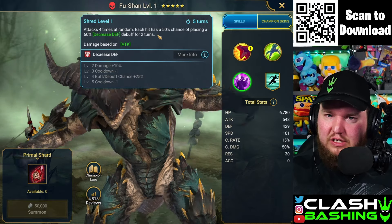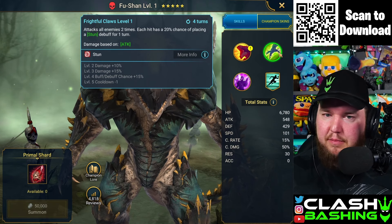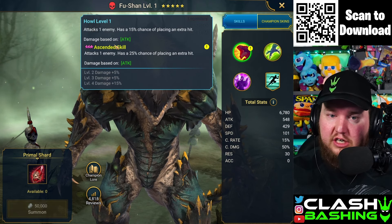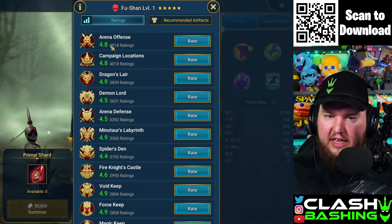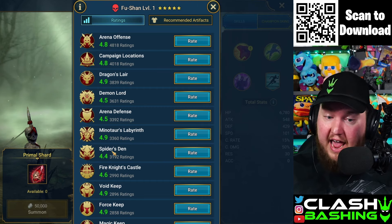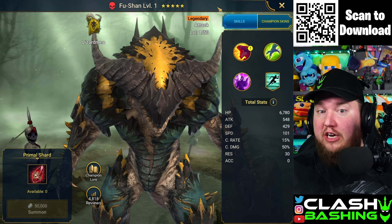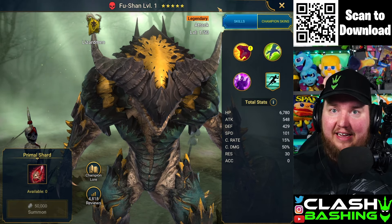Fushan attacks four times at random with a 50% chance to place a decrease defense debuff for two turns, attacks all enemies twice placing a stun, and has a 50% chance of landing an extra hit up to 25 times. His ratings show arena and dragon — actually pretty well-rounded. We get two legendaries out of those pulls, that's not too bad!